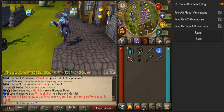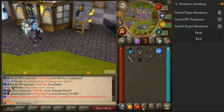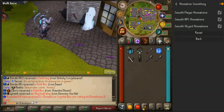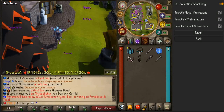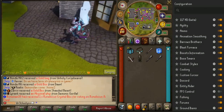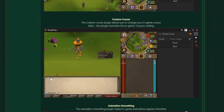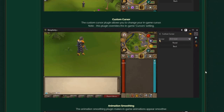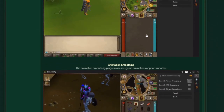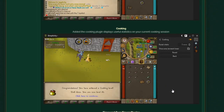On top of that we have animation smoothing — you can smooth player animations, NPC animations, and object animations. If you turn these off it's just not going to be nearly as smooth. You might not see much difference through the video, but if you actually play with it on versus off you'll know. It's based on personal preference, but definitely check out the configurations and figure out what works best for you.